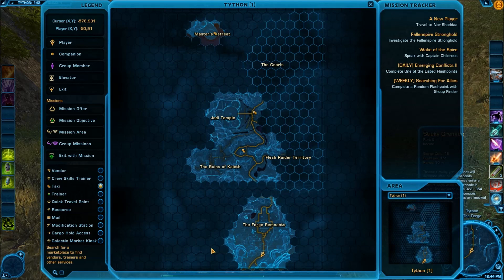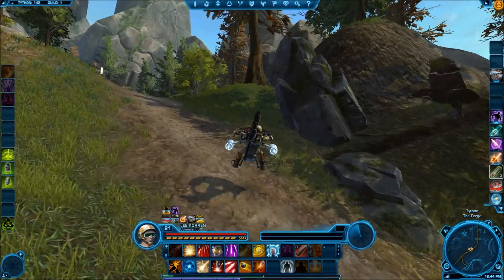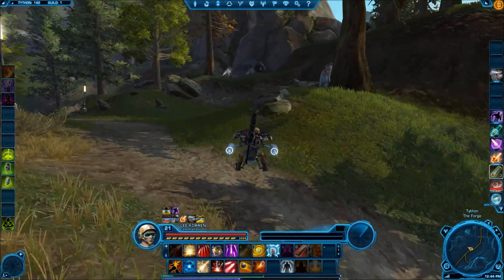The third and final Datacron is a blue matrix shard and is located all the way at the southern end of the Forge. You'll want to go ahead and just stay right on the main road until you reach this point. From here we'll continue down the road until we basically reach this hill.